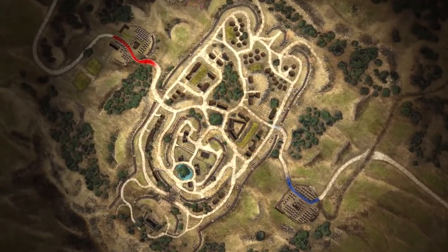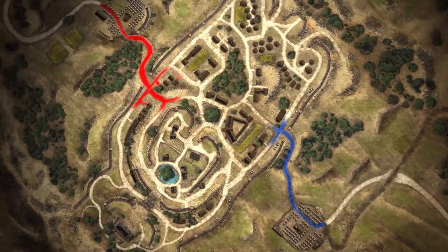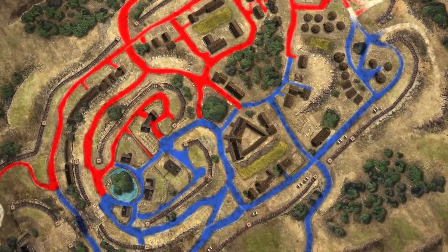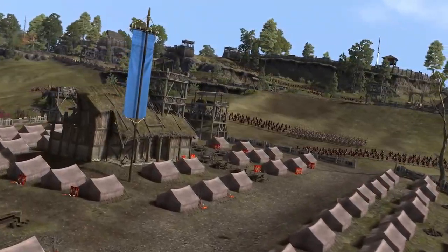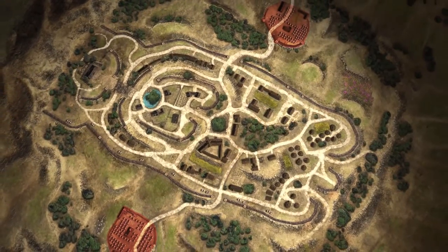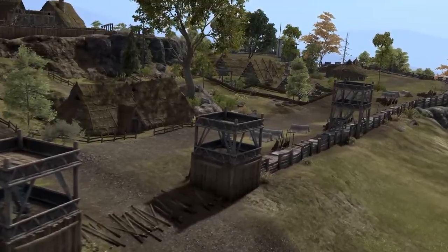Fight your way through the streets. Tight corners and hiding spots allow you to manoeuvre with your team to set up ambushes and kill zones. With the Roman siege garrison on one side and the Gallic reinforcement camp on the other, win control of the town and it's a clear downhill push towards the enemy encampment.